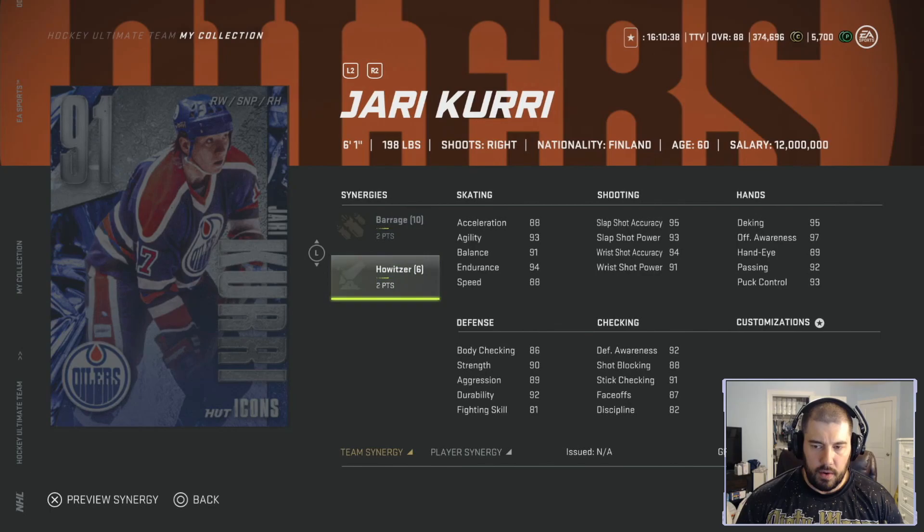He has 88 acceleration, 93 agility, 91 balance, 94 endurance, and 88 speed. His shooting is 95 slap shot accuracy, 93 slap shot power, 94 wrist shot accuracy, and 91 wrist shot power. His hands are actually really good except for his hand-eye, which is only 89. Then you're looking at his deking at 95 and his offensive awareness at 97.